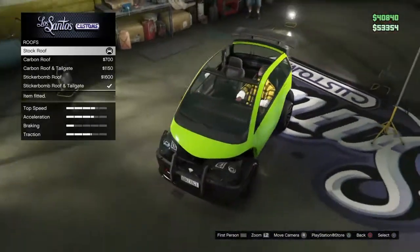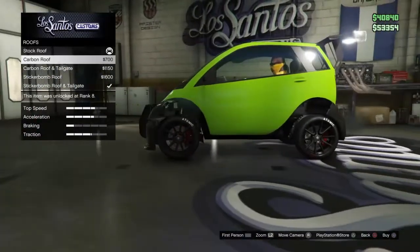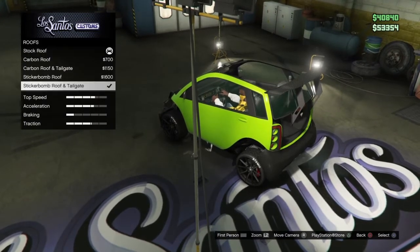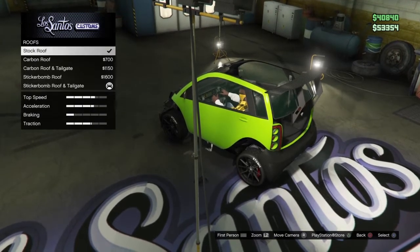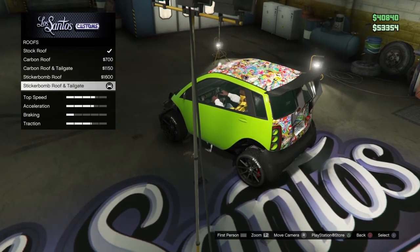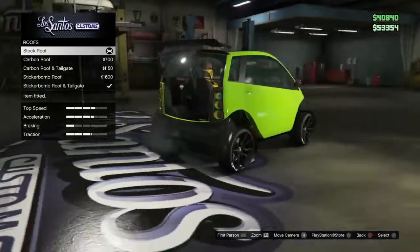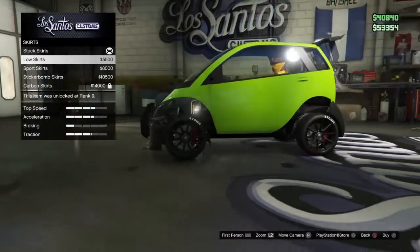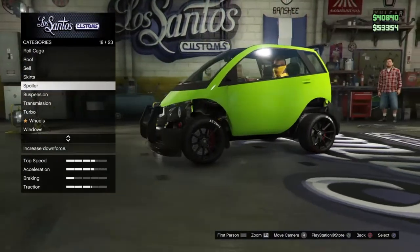Now I can confirm I've got some invisible parts on my Panto. The front and rear bumper can be done — for me it's not always working reliably. If it messes up, just do the same process again. You gotta purchase sticker bomb, then go up and down and land on it. There we go — now it looks pretty sick. You can have invisible fenders with a skirt, which is pretty sick.